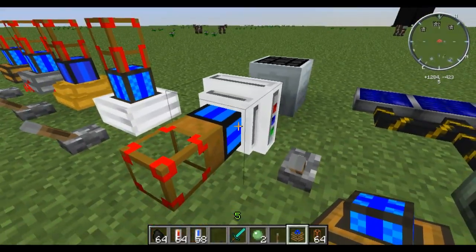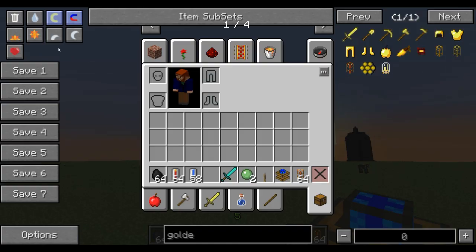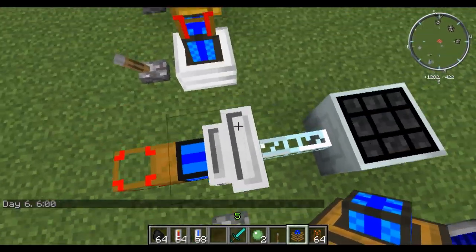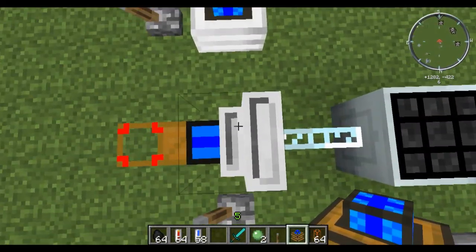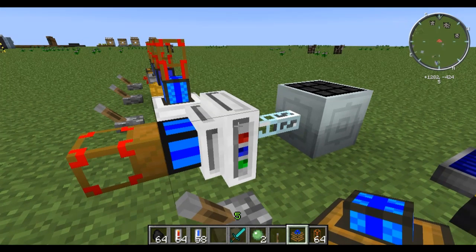The way you have to do this is you'll hook up a solar panel to the back of it, or anything really that creates EU. And then off of that you'll have copper cables or whatever kind of cables you want to use. I used glass fiber here, but different types of cables in industrial craft can handle different amounts of current, so you'll have to look that up and find out which cable is right for what you're doing.